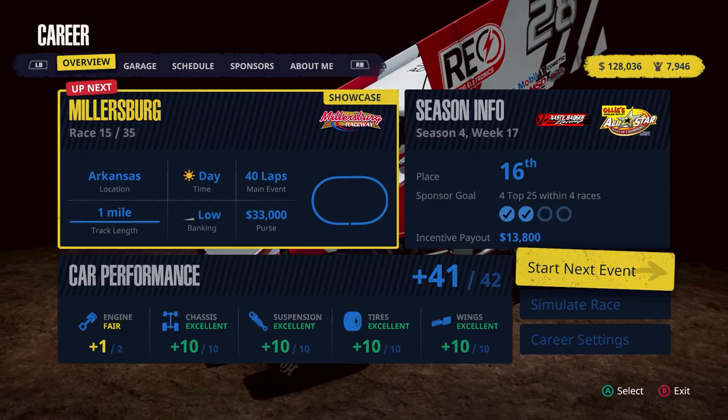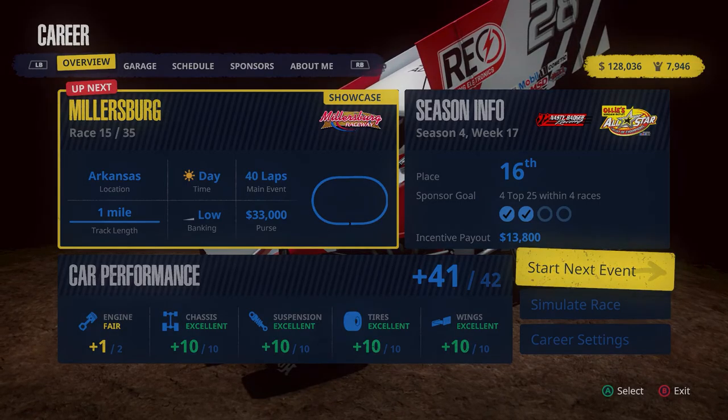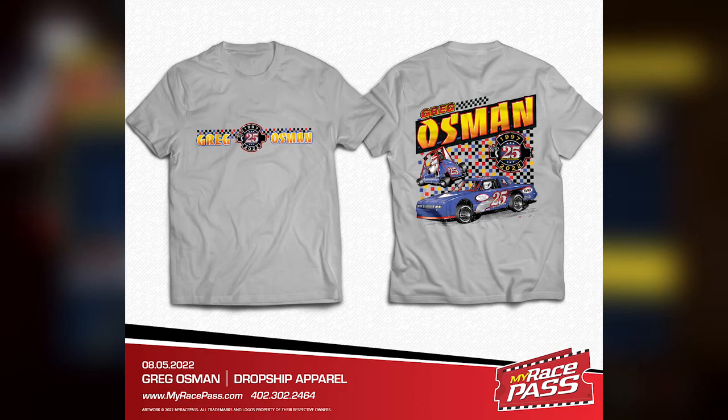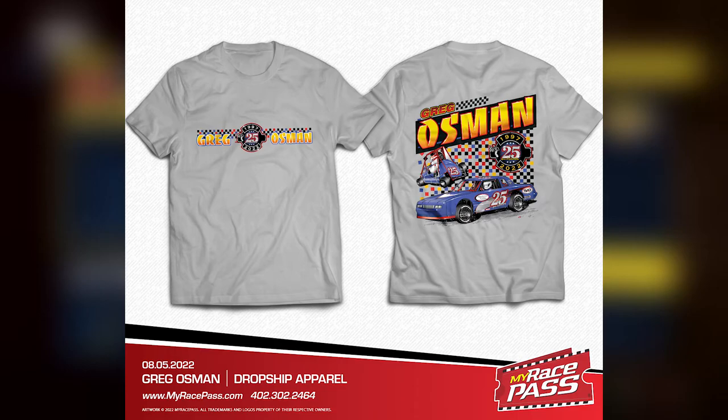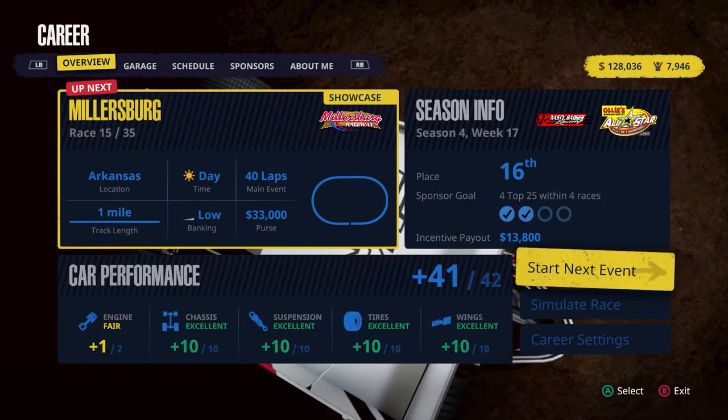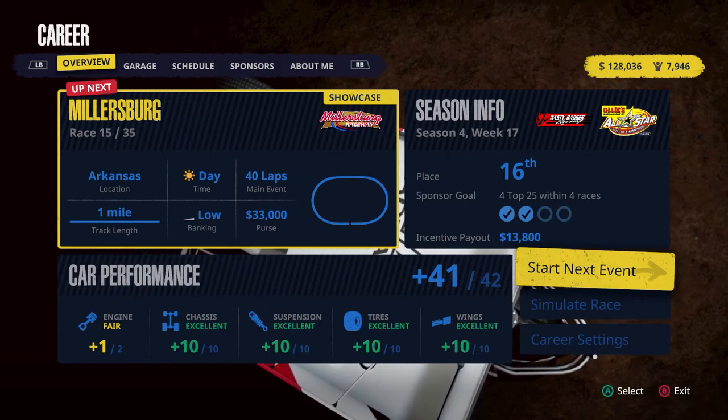The video description also has a link to my merch — my racing merch through my Race Pass. It's all print on demand: hoodies, t-shirts, tank tops, sweatshirts, all different colors and sizes. Get it shipped directly to you and help out our race team. Episode 29 here — Tony Stewart sprint car racing, we're at the big track, Millersburg in Arkansas.